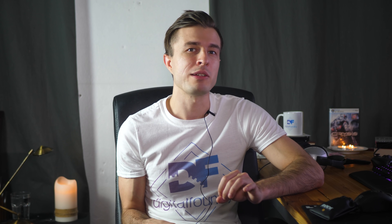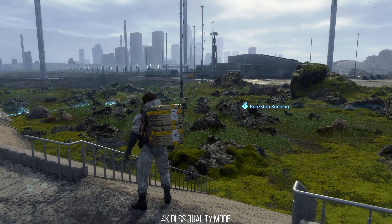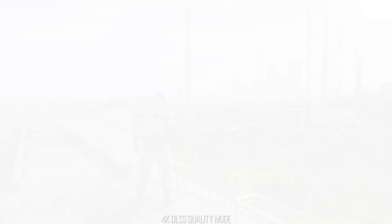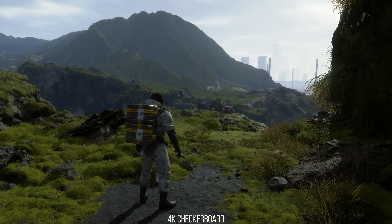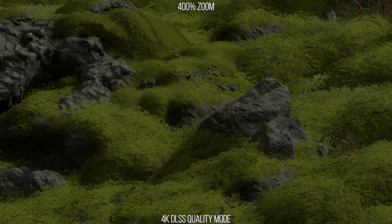Let's look at the particulars between DLSS in quality mode at 1440p internally compared to checkerboard rendering, starting with image detail — meaning how much unique information is packed into an image. A more perfect reconstruction of a 4K image will have more individual detail visible in it. Looking at the shot outside the cave in the prologue on PS4 Pro, if we zoom in and look at the moss on the ground closely, we can see tiny semi-transparent detail with elements that are pixel-sized or smaller. Now let's look at that same image but with DLSS in quality mode. The first noticeable thing is the difference in sharpness of the detail versus the checkerboard image.